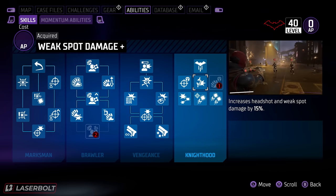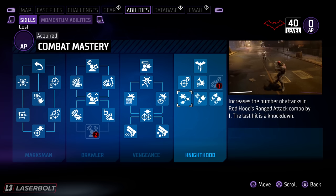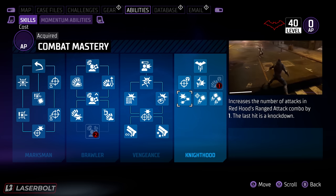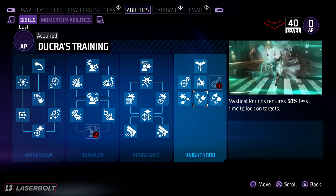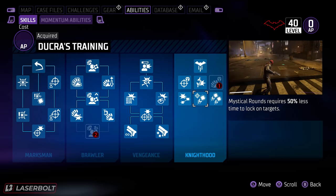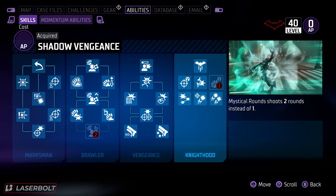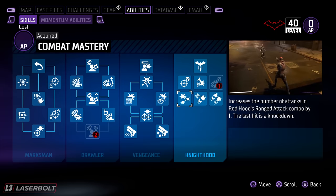Next, pick up increased headshot and weak spot damage by 15% — very important. Also grab the node that increases the number of attacks in Red Hood's ranged attack combo by one, so you can land that final knockout hit to inflict Fear. Then there's Mystical Rounds, which requires 50% less time to lock on to targets — really important. Mystical Rounds also shoots two more rounds, pretty much decimating anything in your way.